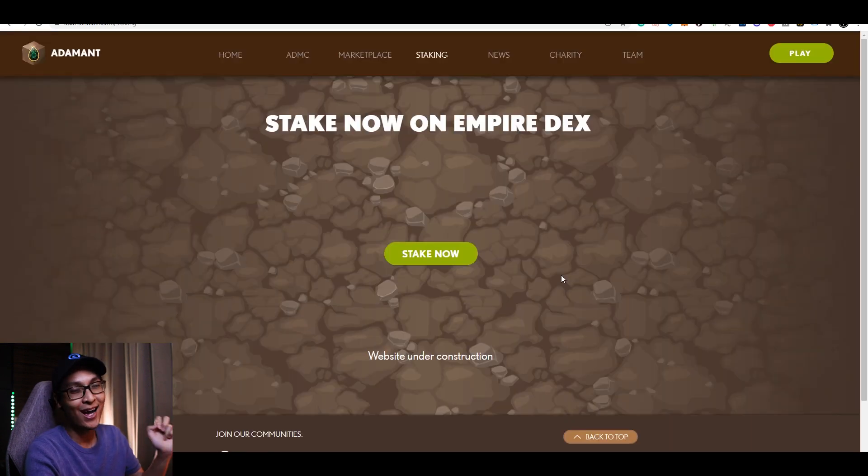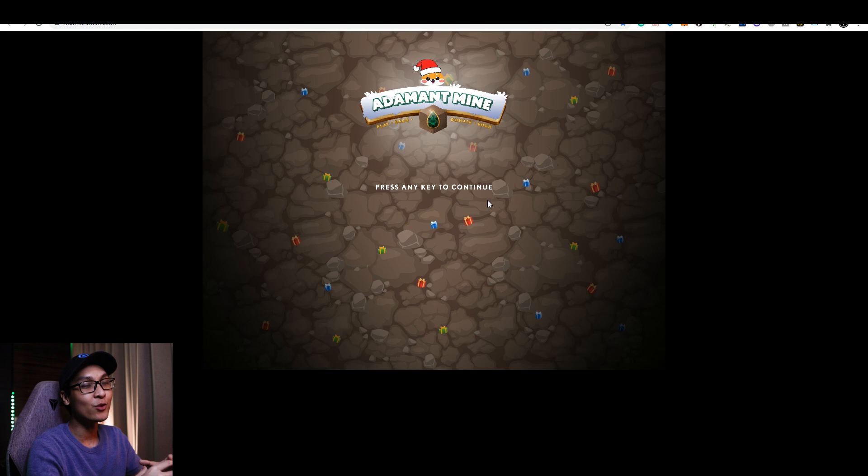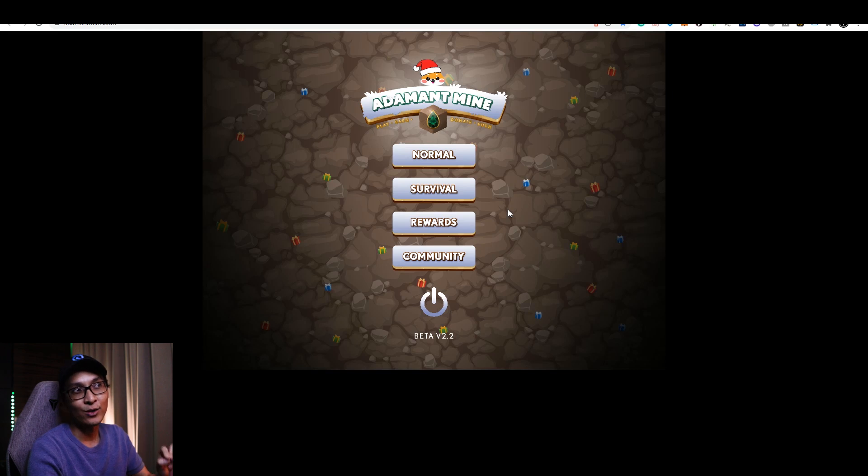Finally, I'm going to show you guys how the game works. So when you actually try to play the game, you encounter this page and they're asking you to press any key to continue. You are now connected to the game. However, before you usually reach this page, a MetaMask transaction will appear and ask for you to sign in order to proceed with the game. And over here, you can see that there's a normal game, survival game, and how much reward you get, and of course the community tab.